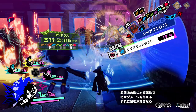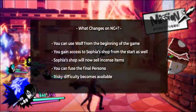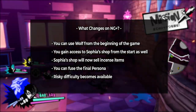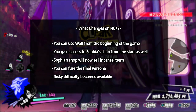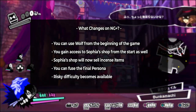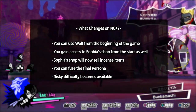Once you've actually started New Game Plus, a few things will be different from a fresh start. Wolf will be available as a party member from the very beginning, and you will also have access to Sophia's shop, which will now sell incense items. Additionally, you will be able to fuse the final persona for the compendium as soon as you gain access to the Velvet Room. The last thing available on New Game Plus is the game's hardest difficulty mode, Risky.